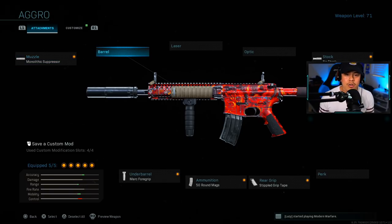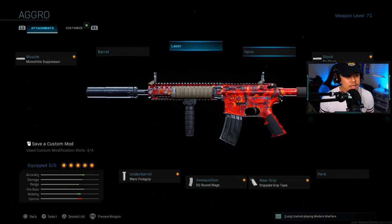A lot of you are going to ask why I'm not running a barrel on this. This is an aggressive class setup — you play up close and personal, maybe engaging in short to medium range gunfights. A barrel only increases your damage range, and we don't need that extra 10–15% at close range. Most of your engagements are going to be within 30 meters or less anyway.